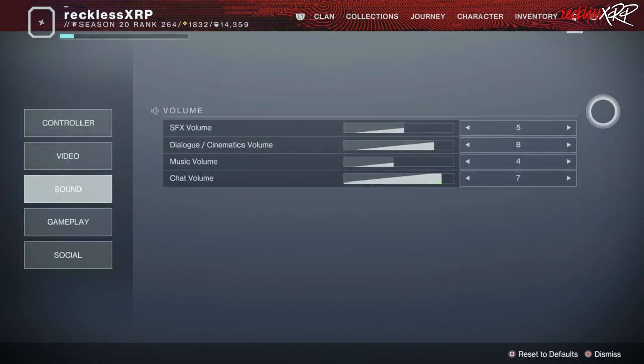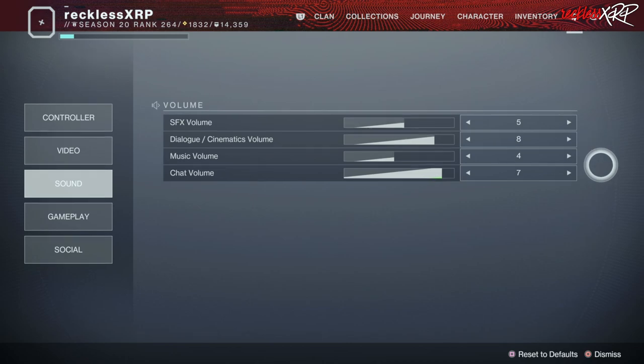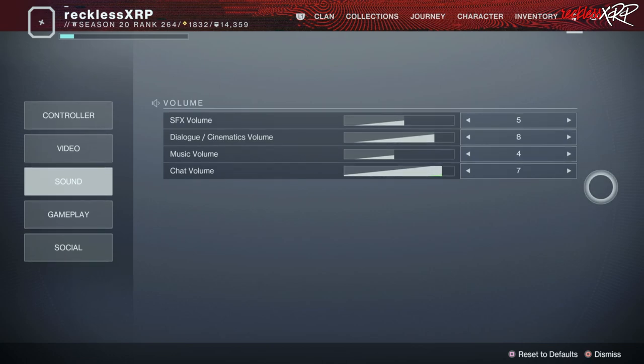For sound, I keep the sound effects volume at 5 because I still like to hear when I'm shooting, even though I can't feel the vibration. For dialogue and cinematics volume, I keep this at 8 so I can hear what the NPCs are saying in the story. Music volume I keep at 4 — I want to hear the music but not have it overpower the dialogue. And for chat volume, I keep that at 7, which is your game chat, not your party chat.